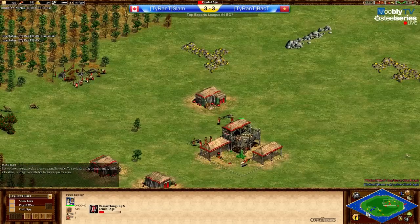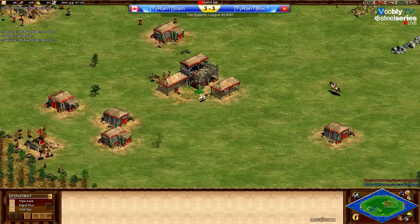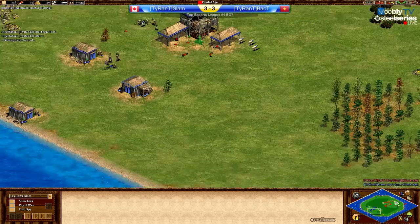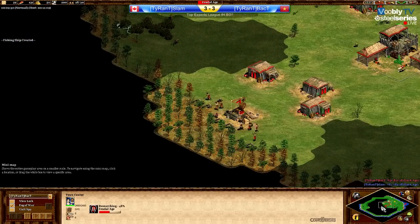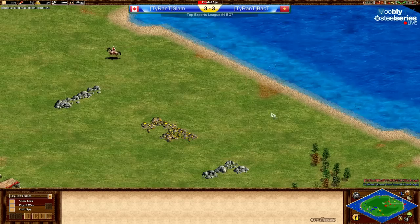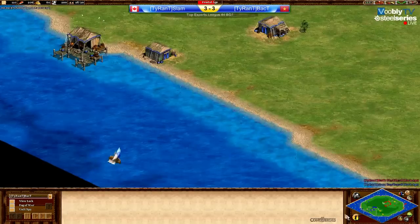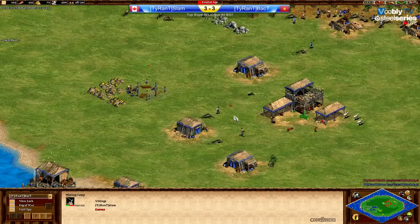Let's check the feudal times — Back T is ahead by around 20 percent. Do they know where each other's docks are? Yes, Back T knows, but Slam does not know where Berry's dock is. Maybe that's why he didn't use his scout well enough. Where is Slam's scout? He should be trying to go find Berry's dock. This is a nice advantage — Back T is going to be up first and knows where to go with his galleys.